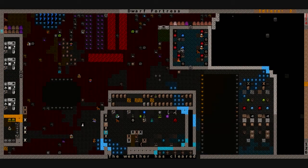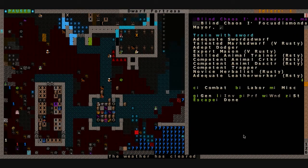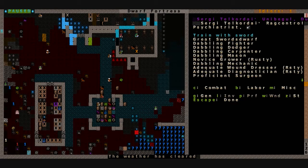Our little forges back here haven't been doing too much - they've probably only pumped out two, maybe three sets of copper plate mail. No weapons yet, but people are still training. We have Blind Chaos - Adequate Swords Dwarf. Dowd Pride - Legendary Miner who just now picked up a sword. Apex Origin - Dabbling Swords Dwarf, Dabbling Hammer Dwarf. And Sergi - a Great Swords Dwarf.